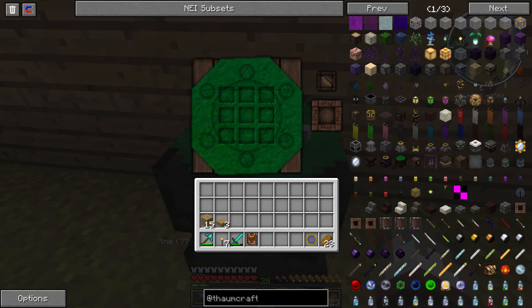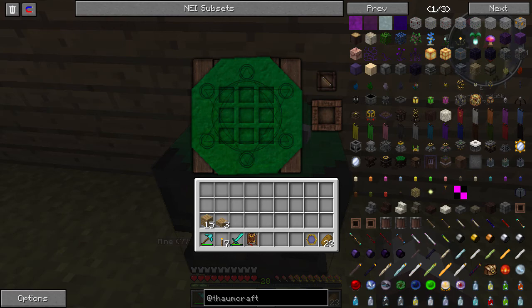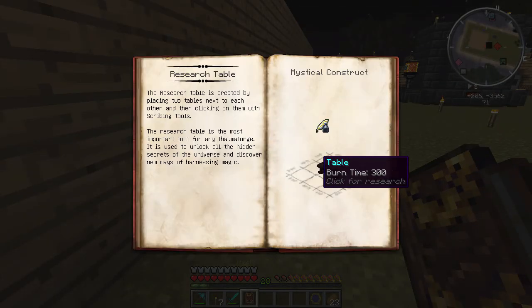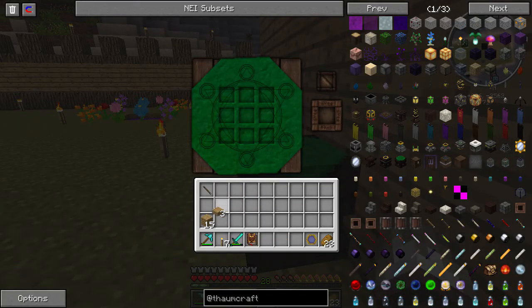Let's say I'm building boots - special boots. Once I make the shape for the boots it will show me which aspects I need, like I might need terra, I might need water, I might need air, earth, stuff like that. It'll tell me how much I need in these little corners. Then I'll put my wand in and it will take that magic from my wand and I'll be able to get the actual item. So now let's go ahead and make a research table, which is basically two tables. This can also be used as a normal workstation.